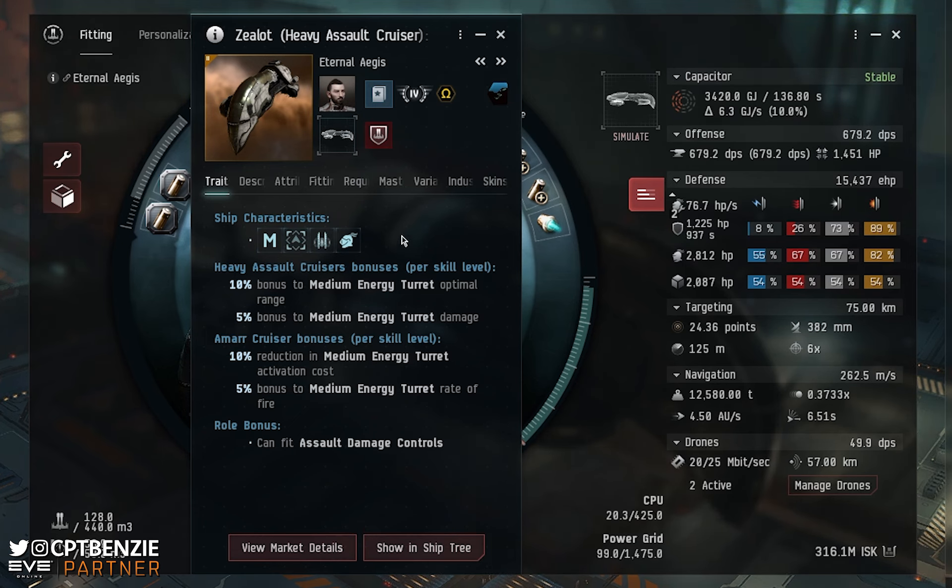The Heavy Assault Cruiser skill is technically optional — you can undock once you have Heavy Assault Cruiser 1, but I wouldn't recommend it. With a lot of Heavy Assault Cruisers, they are a little bit skill-sensitive, especially with the Heavy Assault Cruiser skill. I'm personally running Heavy Assault Cruiser 5. For the Zealot, you could probably undock at Heavy Assault Cruiser 3, but I would strongly recommend getting to at least level 3 as a minimum, level 4 as a strong recommendation, and level 5 as your pinnacle.